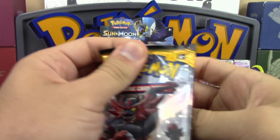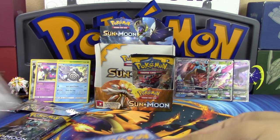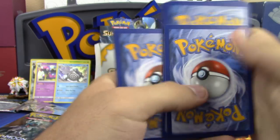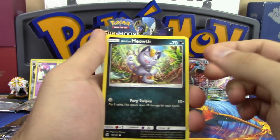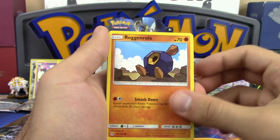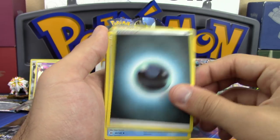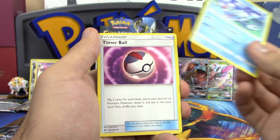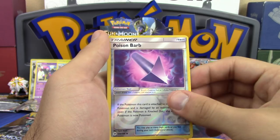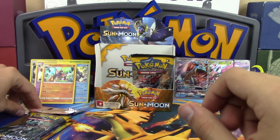Glad we got Espeon but we need more — 13 packs to go. Next pack: Alolan Meowth, Creliss, Roggenrola, another Cosmog, Litten, Darkness Energy, Brione, Timer Ball, Boldore reverse holo, Poison Barb, and Gigalith holo. That gives us five holos now but only three GXs.